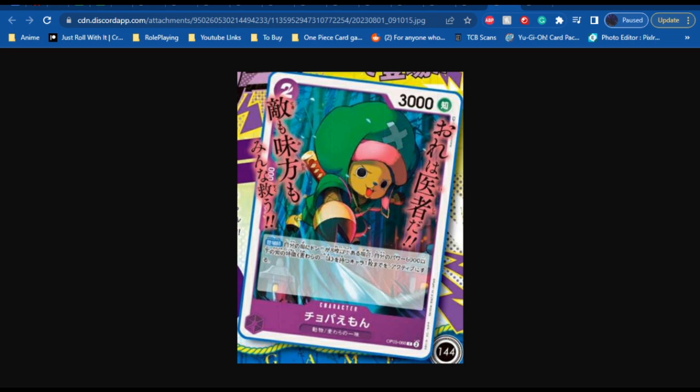Next up we have a Chopper, a purple card with the cost of 2, power of 3,000. On play, if you have 8 or more Don on your field, set up to 1 of your characters with 6,000 power or less and the Straw Hat Crew type as active. This card is very good, especially with Red and Purple Luffy being such a prominent leader right now on the Japanese side of the game, and with the new purple leader in set 5 being very good. Purple being a pretty good archetype in general, this is going to be very promising. It's low cost to get out with a decent Don threshold to meet.